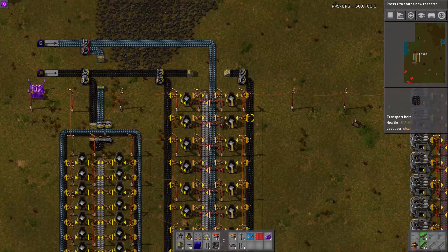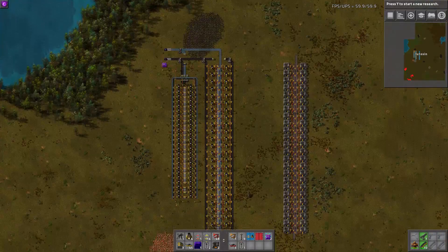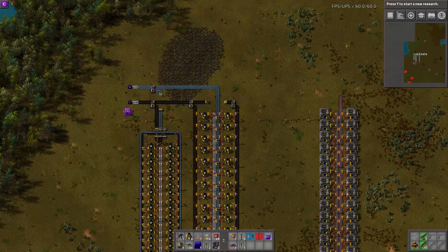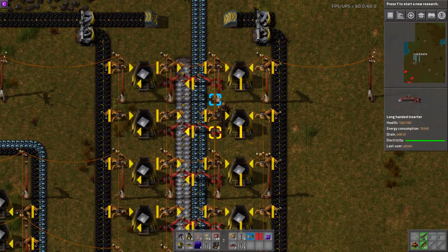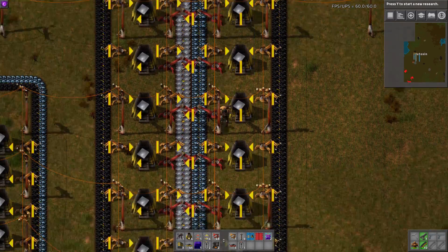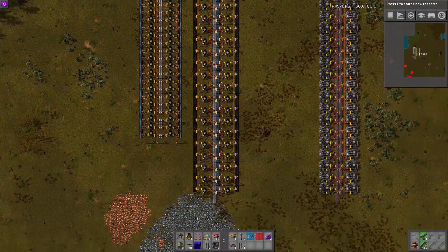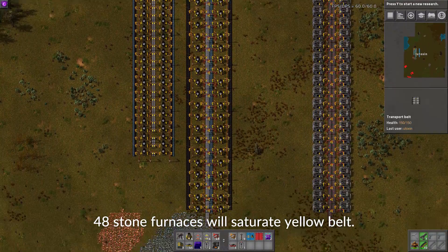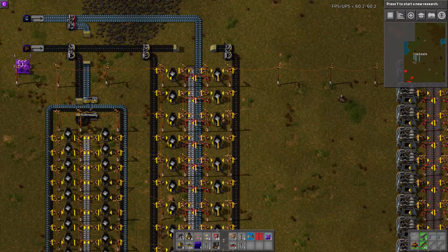So this is my early game smelter design. It's a fair bit larger — about 50% larger, I think — and it's wider. It does require more inserters, which is a little bit of a downside, but you can build it up over time. This is designed to be a full belt of smelting. This is a full yellow belt, and you'll see later there's an advantage to this.